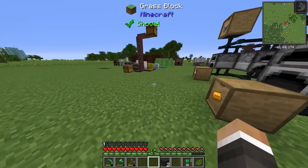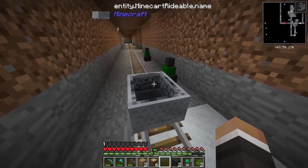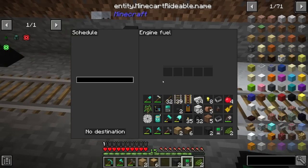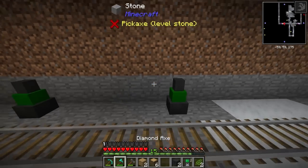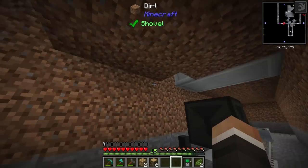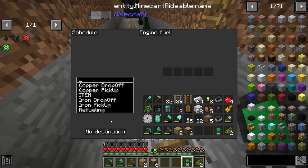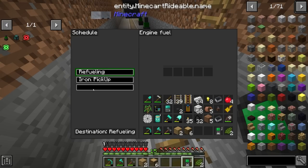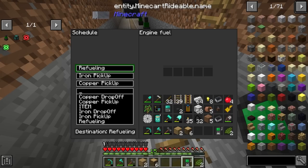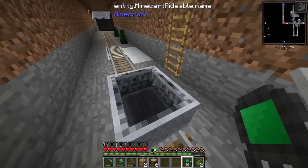I place station markers at iron drop-off and copper drop-off as well. Using the rail configurator I set the cart schedule: refueling first, then iron pickup, then copper pickup, then copper drop-off, then iron drop-off. I also realize the cart needs to be a minecart with chest rather than a plain minecart, so I pick it up - thankfully getting the engine back - and craft a minecart with chest to replace it. The schedule is then re-entered in the same order.